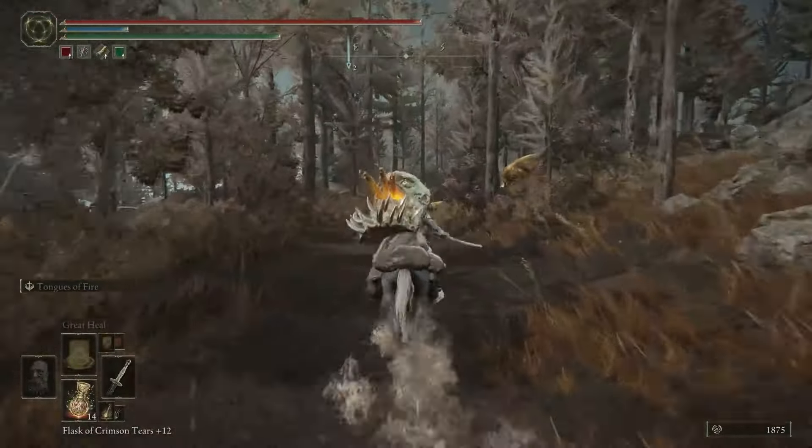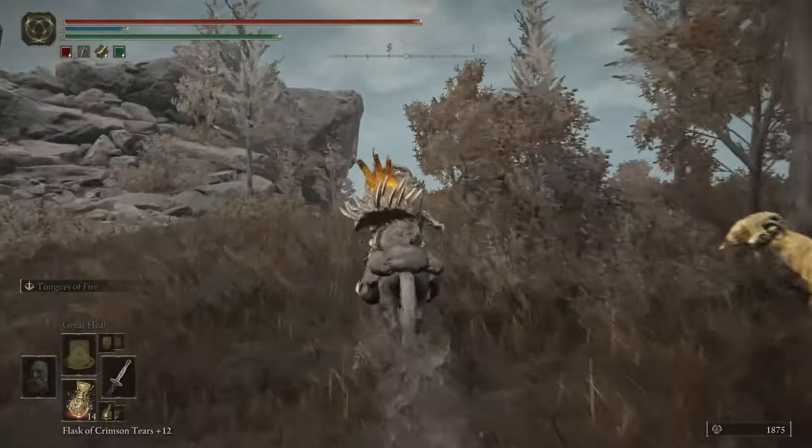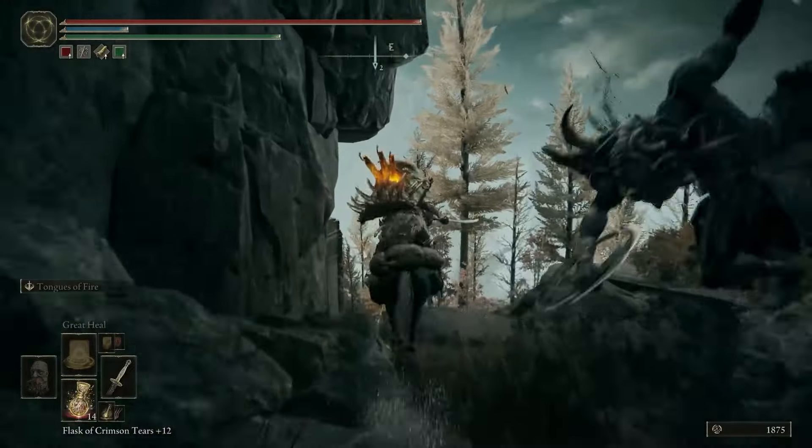You should see lightning — that'll be an indicator you're going in the right way. Then veer towards the cliff's edge, continue going forward, and then go through an archway and jump down.